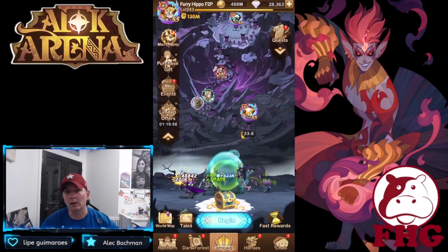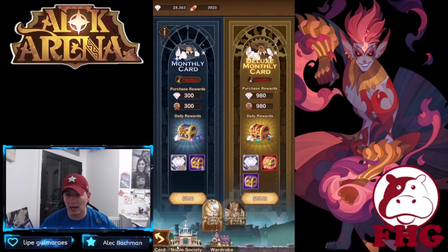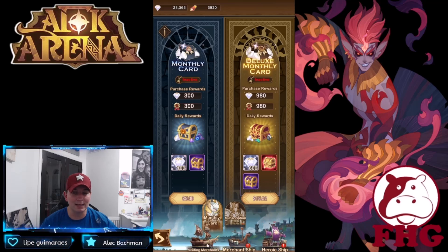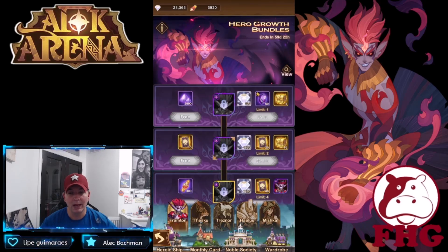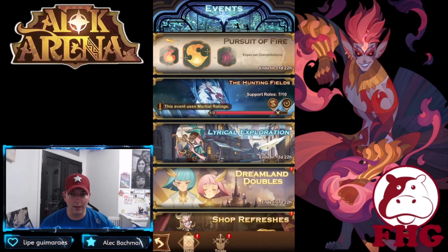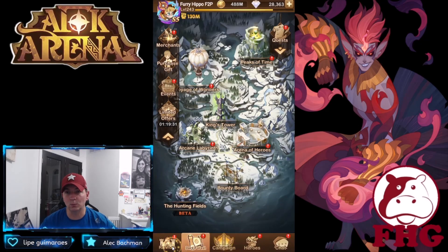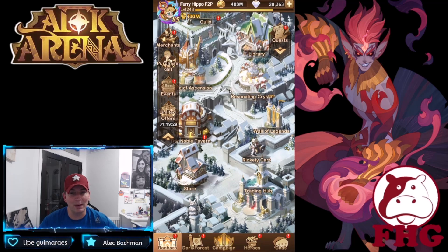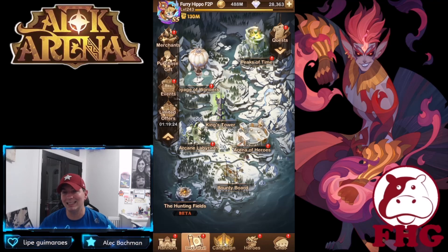Looking at the merchant ship — I believe the new ships people were saying were possibly up, but I still do not see them. It might be a timed event when those new ones come up. A lot of people were saying they'd be up on the reset when we got the new events, as well as the trial heroes which we're going to check out in a little bit. Unfortunately I do not see the ships as of yet — it does say it is in the merchant, so unfortunately we didn't get to see those.